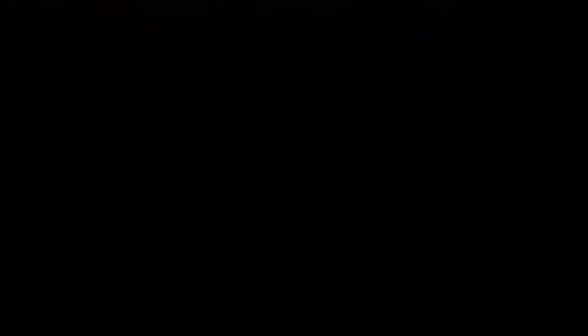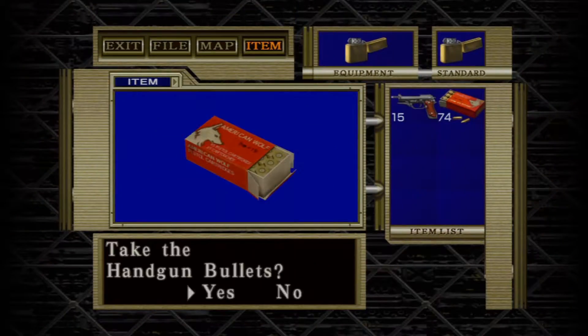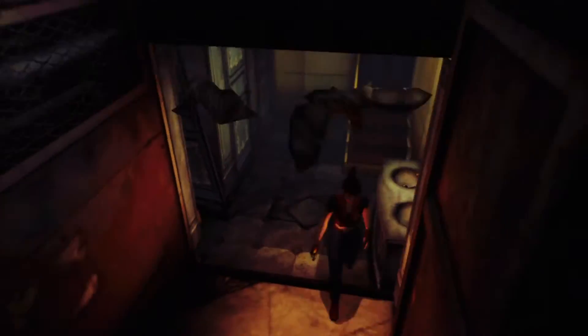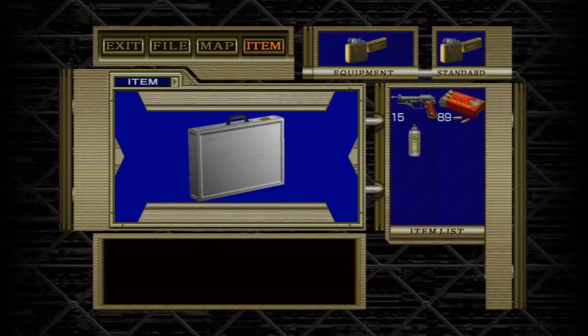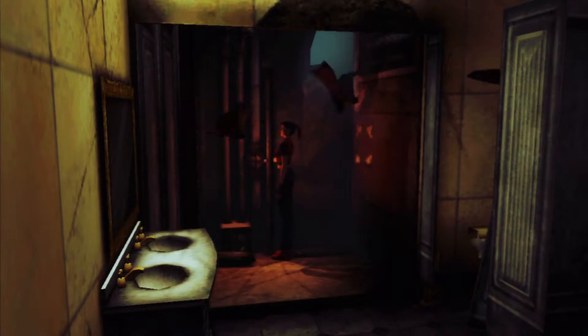I'm going to equip the lighter and go into here. Because there's bats who want to eat our face, and they don't like the lighter. Another case — anything else in here? Water pipe is broken. Alright, that's all I wanted to check.